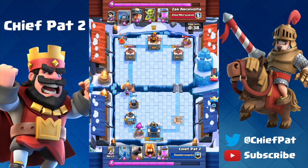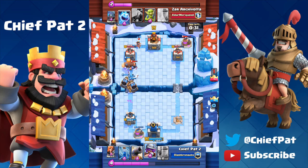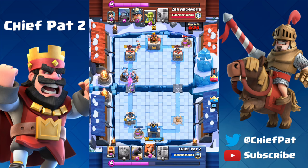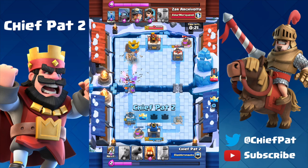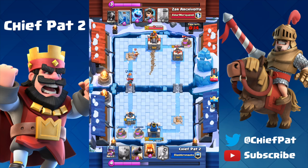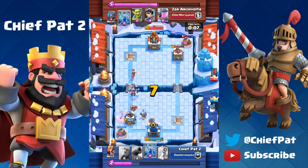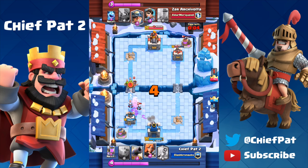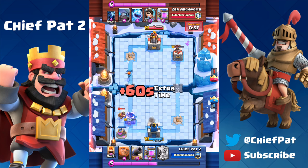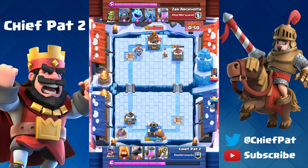Now we've got the Giant, the Musketeer, the Sparky, and the Minions. He hasn't cycled to his Zap yet so he can't take care of my Fire Spirits. The Fire Spirits end up taking out everything he had. My Musketeers shoot down the mini P.E.K.K.A. Double Sparky madness — they lock onto the tower, take the first tower of the game, and just like that we're right back in it with a big lead on his right-hand tower. Now sensing his aggression he goes on a massive push, but now that my King Tower is activated I don't have to worry about his Miner. We're pretty even on HP.